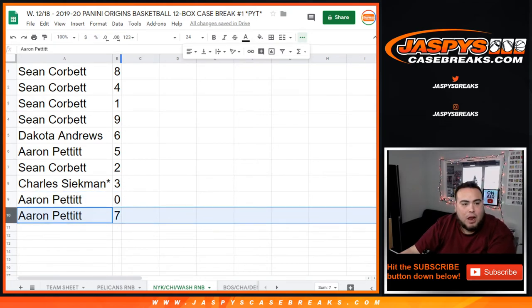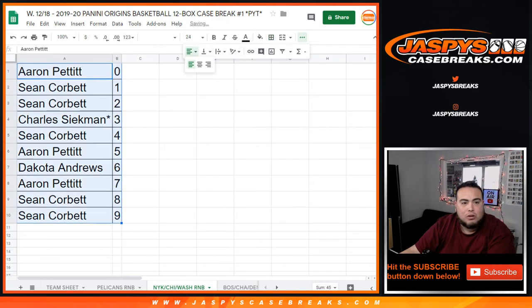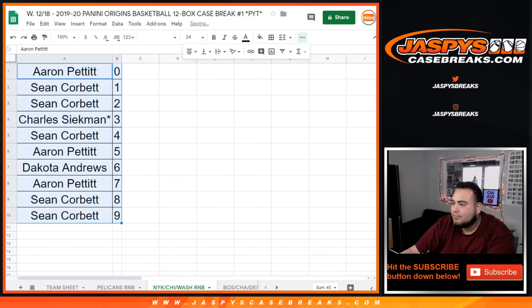So there you go guys. This was the randomizing part for this one. We have one more random number block randomizer to do and then we can unlock and break open Origins Pikachu number one. Appreciate it guys!